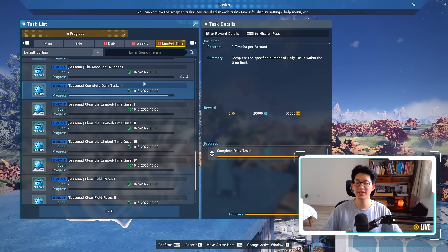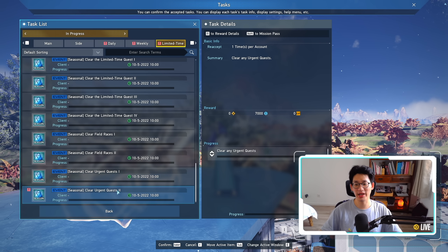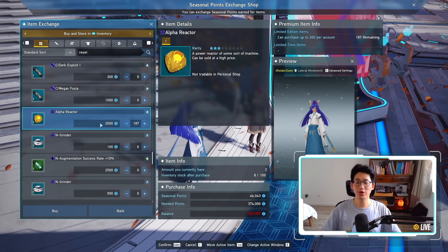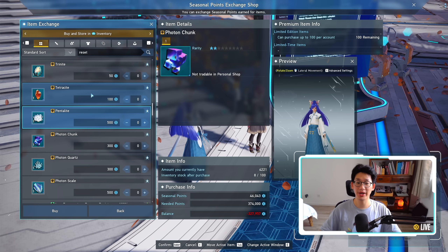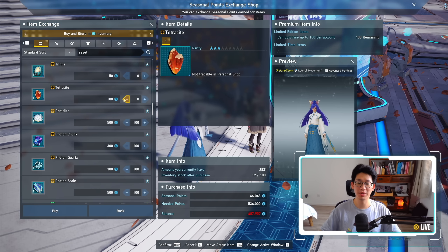Last but not least for the limited time quests are all of your seasonal quests. I personally have not done any of them — I've been really slacking — but this is a great way to earn a bunch of seasonal points if you still need them to buy out the shop. And don't forget to buy out all the items you actually want from the seasonal shop before the maintenance, because the seasonal shop will be going away. There's a bunch of minerals and very useful things you probably would want to pick up.